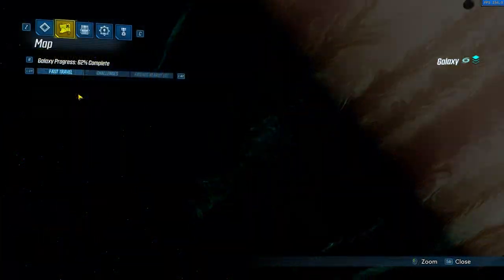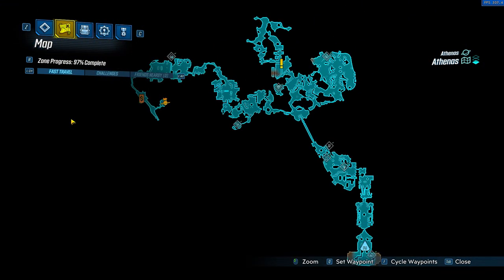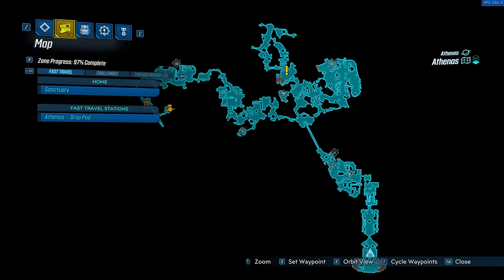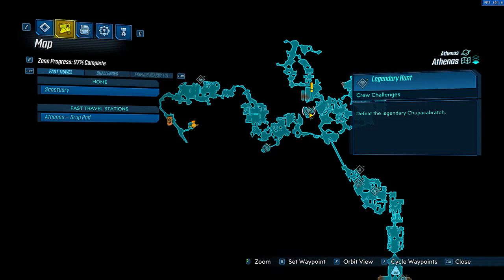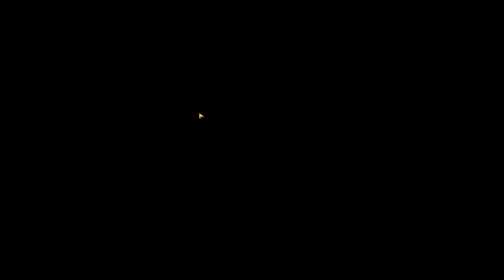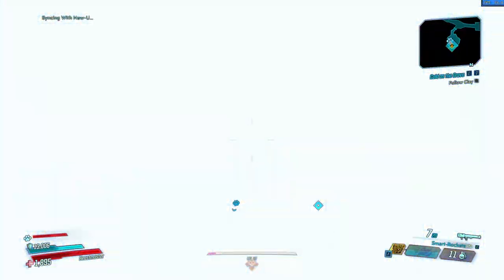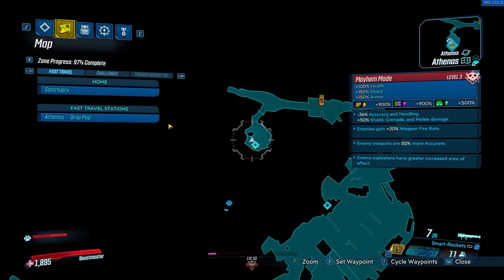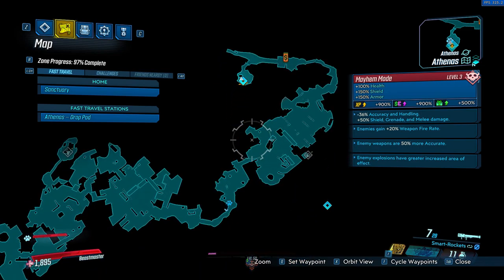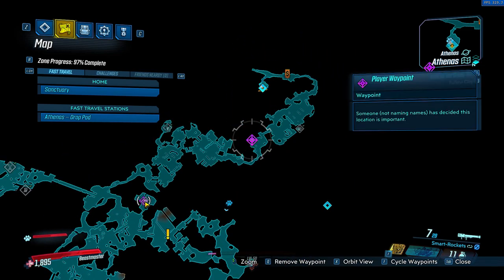Now for the Chupacabra — that one's gonna be on Athena. You're gonna want to teleport to the Athena drop pod. It's a long way to get there, so I usually mark it on the map so I don't get lost.